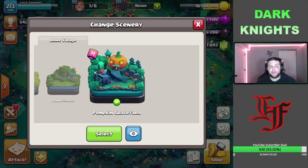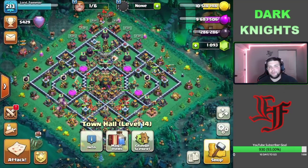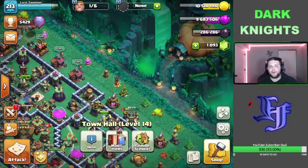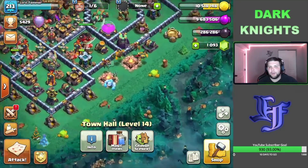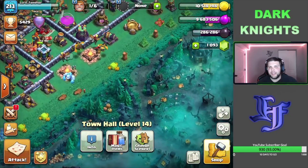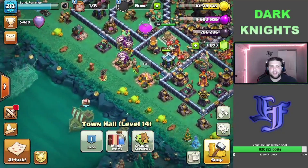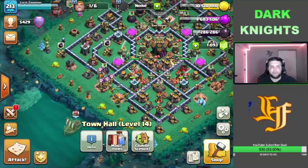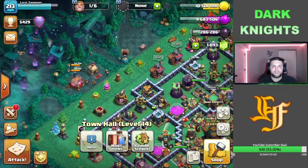Just wanted to show you guys the scenery really quickly. This is the Pumpkin Graveyard scenery — it's actually pretty cool. We got this giant pumpkin in the corner with a waterfall in Halloween colors, and we got fog throughout the whole thing with pumpkins and skeletons and just a spooky Halloween feel. There's even a ghost ship next to the Builder Base ship.